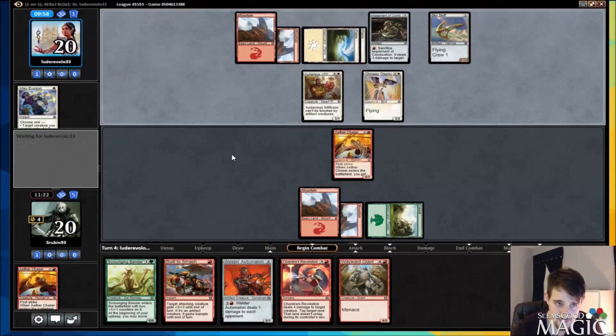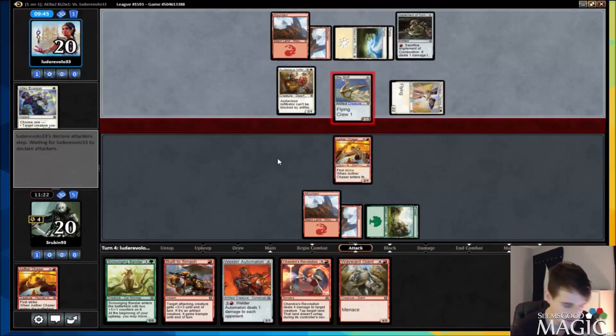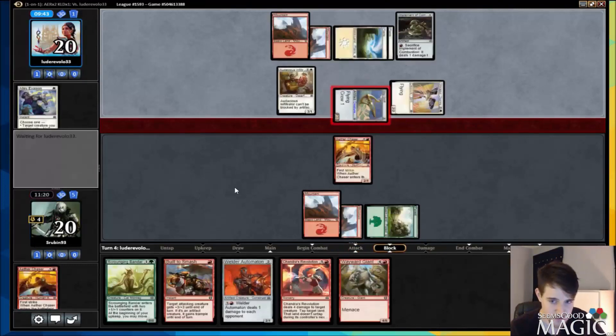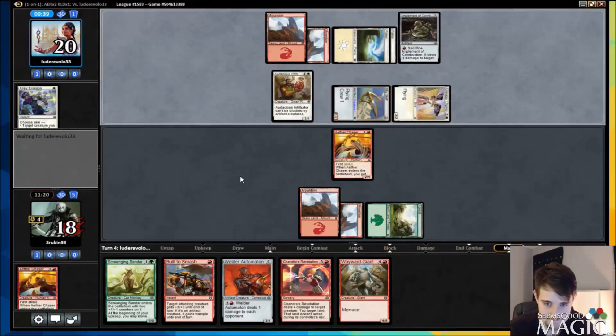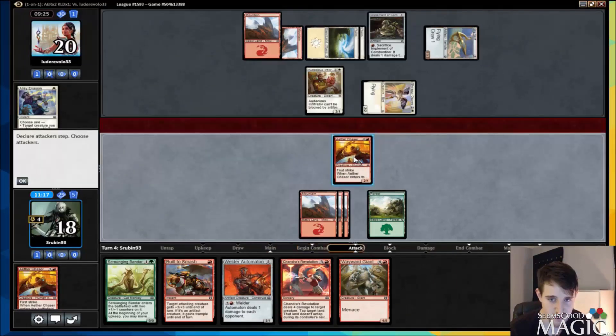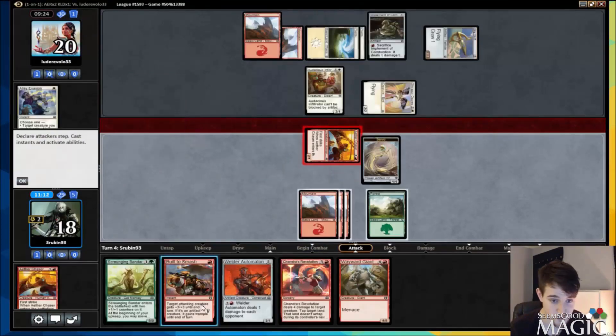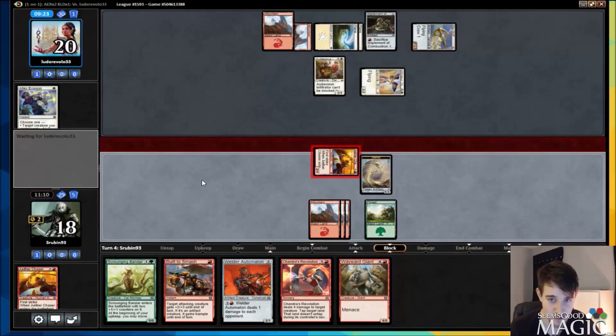He has not crewed yet, but I'm assuming he will. How long do you get in these games — like 12 minutes or something? It's a pretty reasonable amount of time. He's obviously not attacking with Audacious Infiltrator. If he does, he's representing one trick and one trick only, which is Built to Smash. We're going to try to draw land here — land is really what we want. No land would actually be pretty bad for us — we can beat this draw, we just need the lands to beat it. Just going to fire up the Chaser, obviously making a Servo — we get two free Servos. Our Servos are great with Built to Smash, so that's fantastic. No need for Chandra's Revolution at this point, just getting more things on the board.